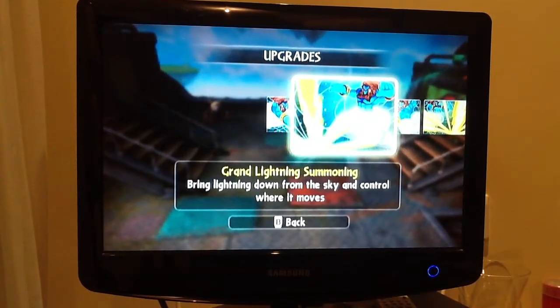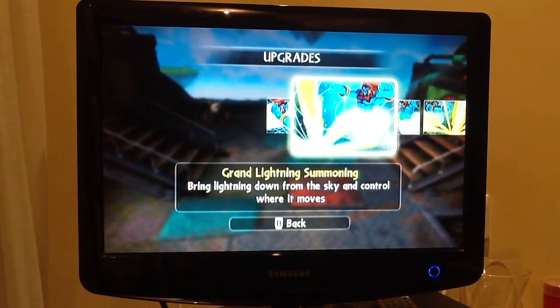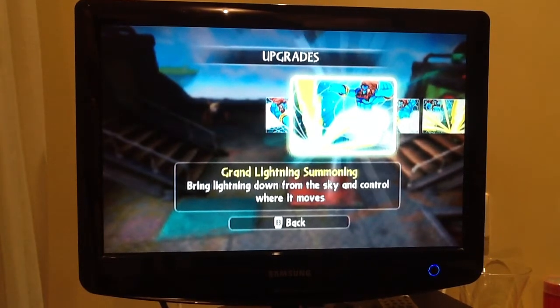Grand Lightning Summoning: bring lightning down from the sky and control where it moves. With this attack you just rip through absolutely everything — it's so strong and the damage it does is just amazing. But the only bad thing is when you control where it moves you can't move yourself.